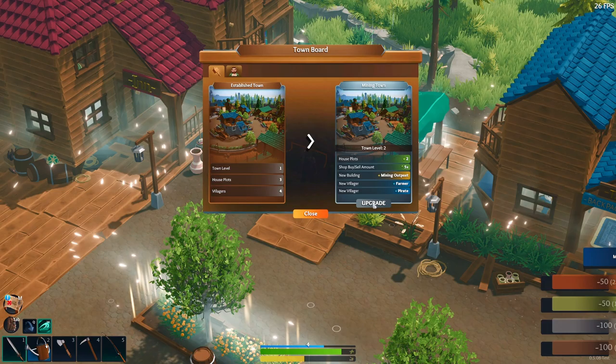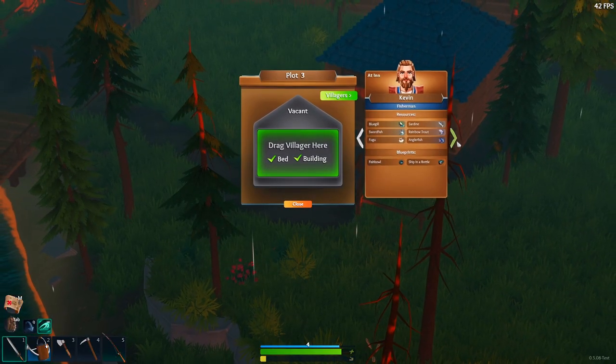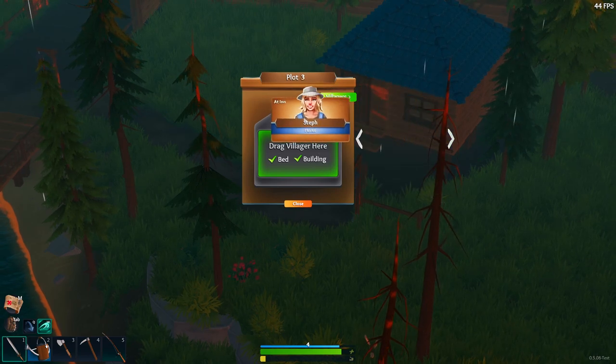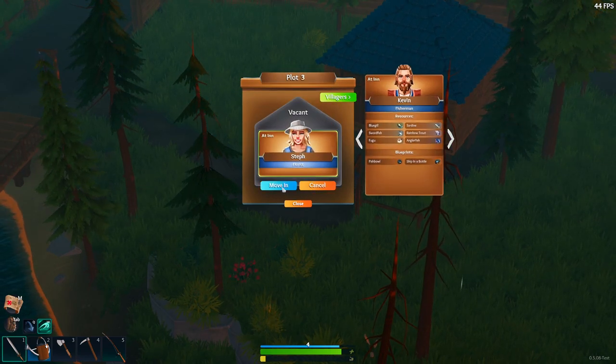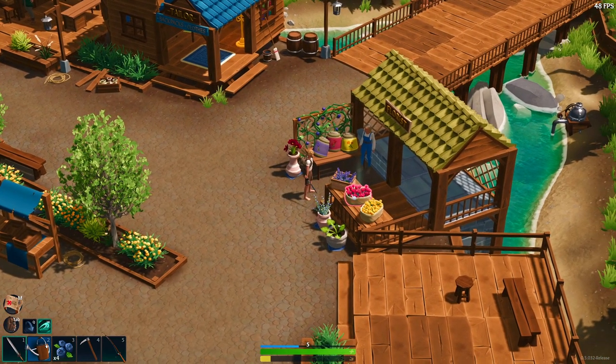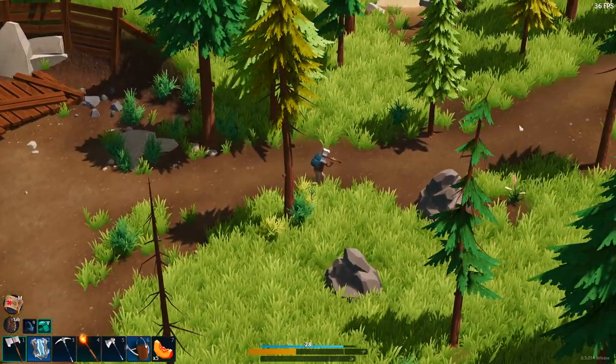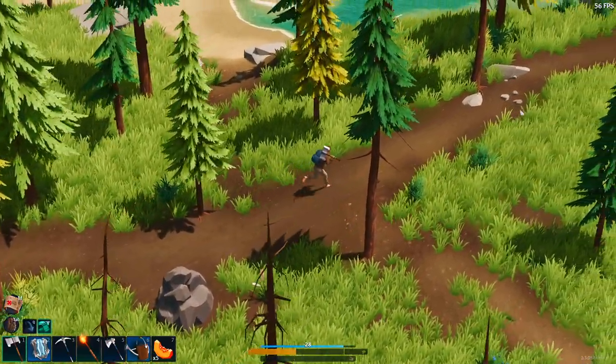Speaking of using a lot of resources, do not forget to not only upgrade your town but to build homes for your villagers, because this will unlock a lot of ways you can make money in the game by selling them supplies. Once they've moved in, they'll set up shop either somewhere in the town or just north of Bridgewater at the docks. To get to the docks, just follow the road north out of the town and you should find the fisherman and the traveling merchant.